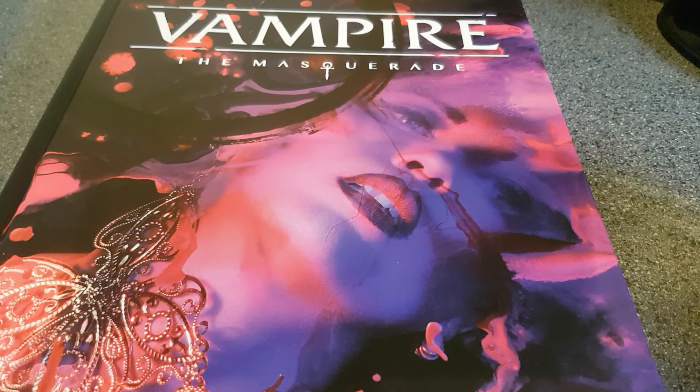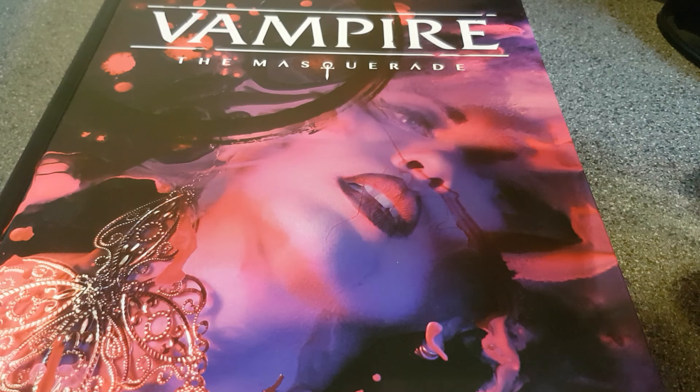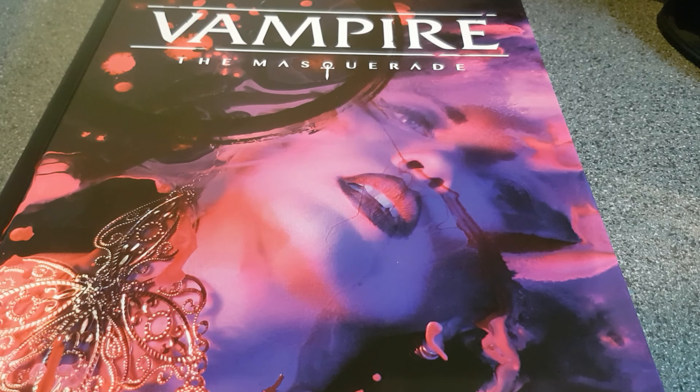I've been involved with Vampire the Masquerade all the way from first edition — certainly first, second, and third edition — and had the rules and pretty much everything ever published for it, as well as the other World of Darkness lines like Werewolf and Mage. I did a lot of live roleplaying back in the day with the Camarilla UK, which became Isles of Darkness. Then Requiem happened, so I think of Requiem as the fourth edition — though there was another Onyx Path published version of Vampire as well, so that might be what counts as fourth edition.